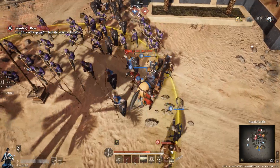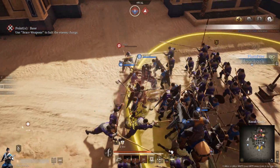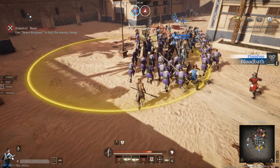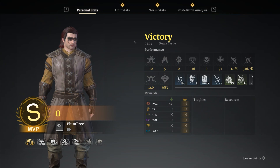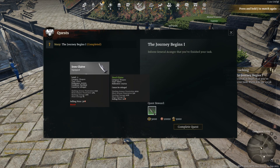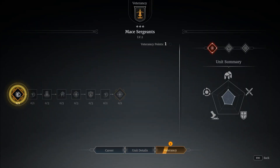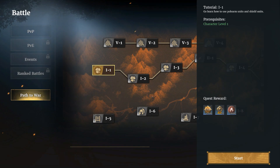We get straight to the end, kill this guy, and that will be the end for this. Victory! On to handing in the quest — we get a new weapon. Very exciting. We'll level up our mace sergeants. My plan is to make mace sergeants my powerful unit, just continue to level them. So we're going to enter the path of war — this is going to give us a few nice things.